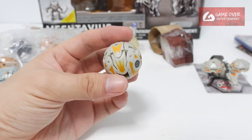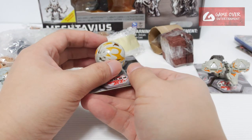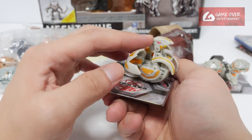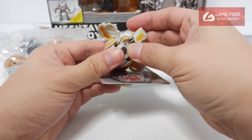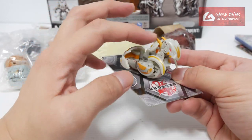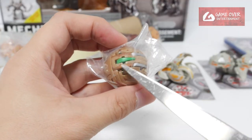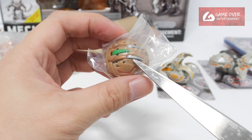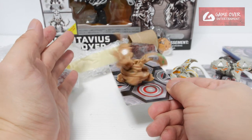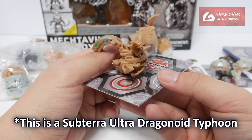This looks like Chan's Dragonoid — I think it's Chan's Dragonoid without the dice. Haeyor's Chan's Dragonoid. It's a different colour, so it looks like a Subterra Ultra Dragonite — Subterra Ultra Dragonite. Oh it's a Vortex, that's interesting.